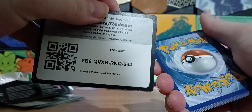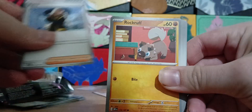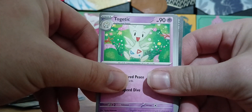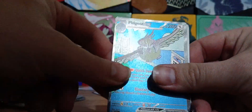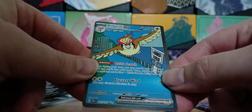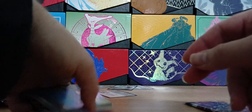Next one is — oh, another Obsidian Flames. Forgot there were two in this tin. There's your code card, right side up for once. We've got Herdia, Glimmet, Rhyhorn, and oh, that's a nice Rockruff. Gumshoos, Pupitar, Togedemaru — I can never pronounce that Pokemon's name. Oh, I see something... Stunfisk, and — oh — Pidgeot! Nice. And a Palafin. But oh, that is lovely. That is so nice. The centering's a bit skewed on it I think, but never mind, it's still good. I'll take it.